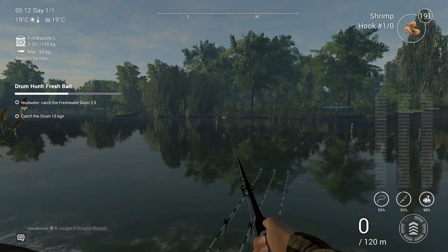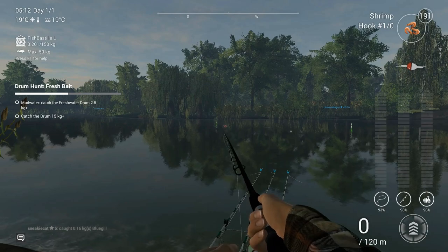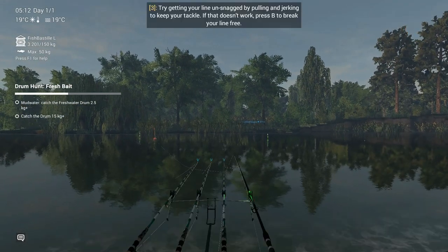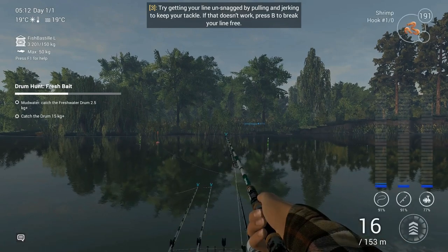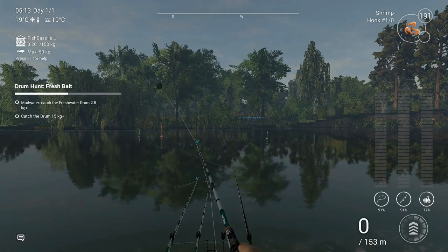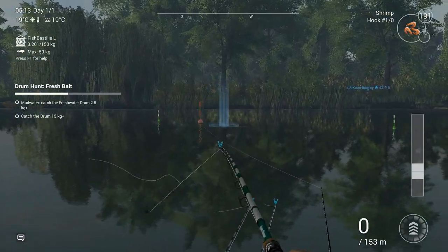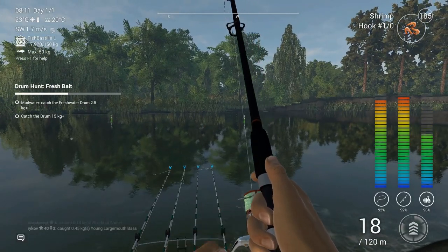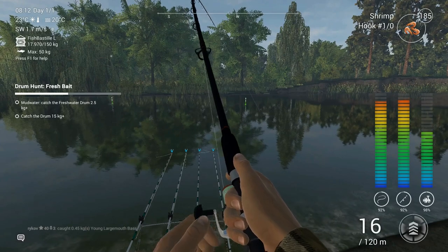With the bobber, I want to cast more to the left where the weeds are on the other side. The reason is because the bobber drifts away — there's a current from left to right and it'll eventually end up to the right. There's even a bobber there from somebody else fishing, look how far right that is. Again, 25 meters out.